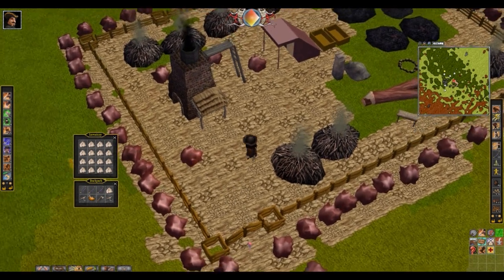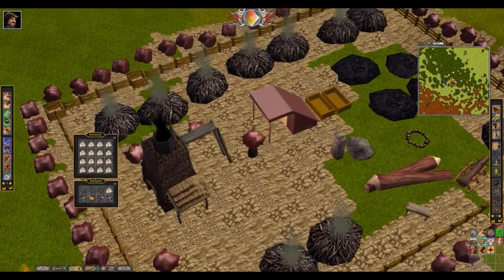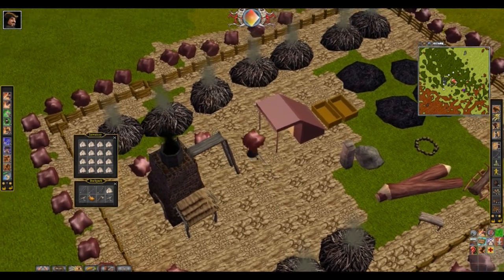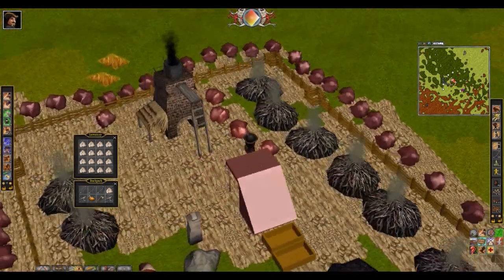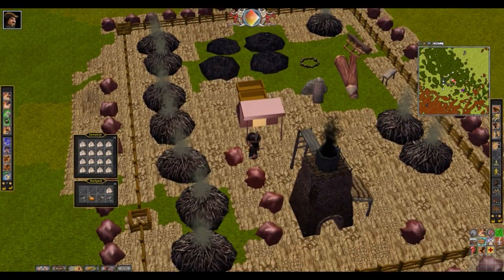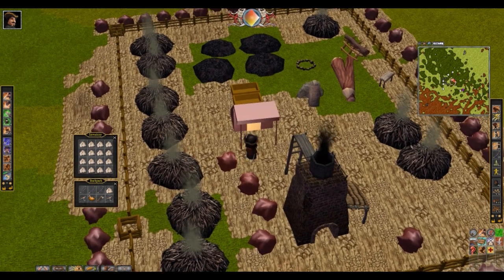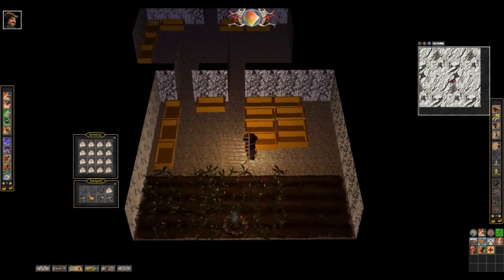We're probably gonna have a brazier up here today or tomorrow as well. At the mine entrance you can see a lot of coal clamps — that seems to be the main time sink, coal and lime, because ore is easy to get.